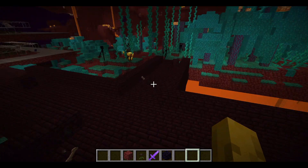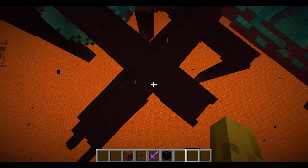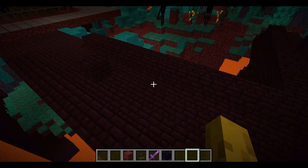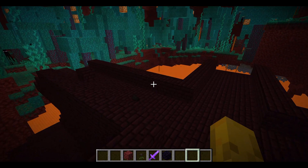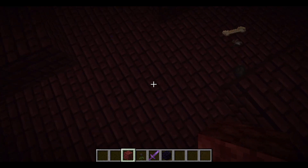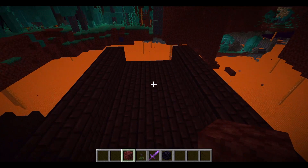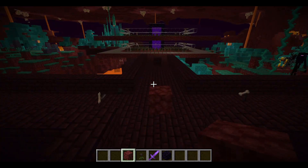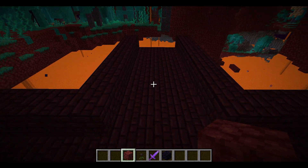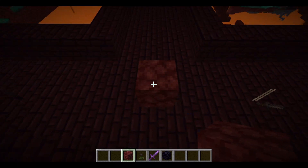This is what a crossroads looks like - you can see it forms a cross shape, like X marks the spot where you need to build. The farm is going to be 19 by 19. From the centre, you go 9 blocks out in each direction, so the whole platform is 19 by 19 but you measure 9 out from the middle.